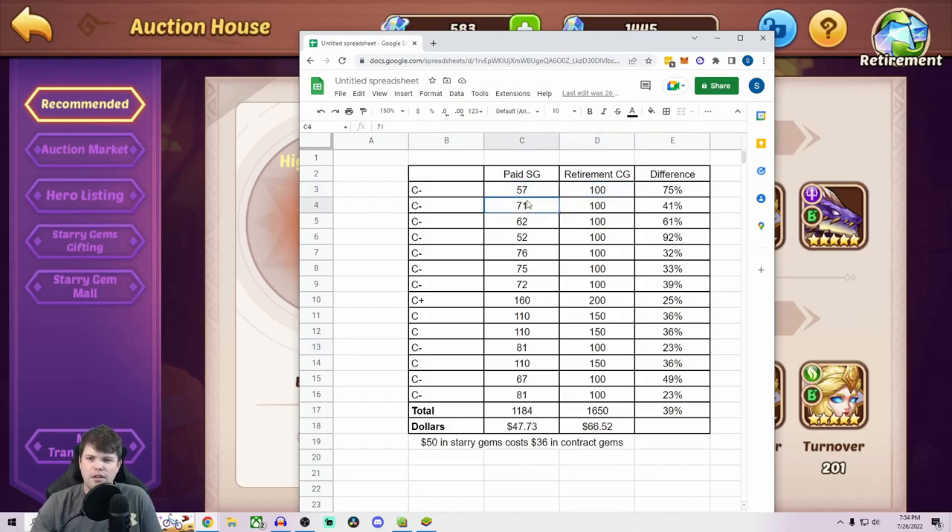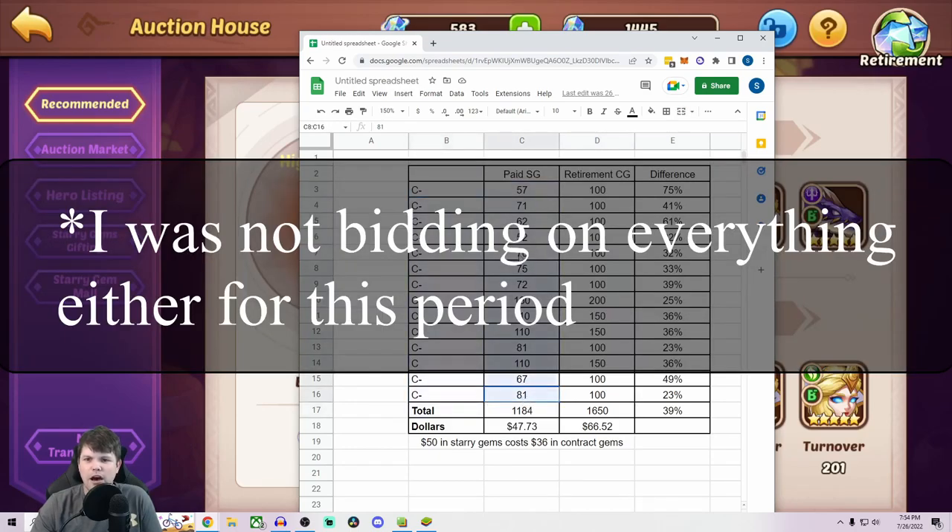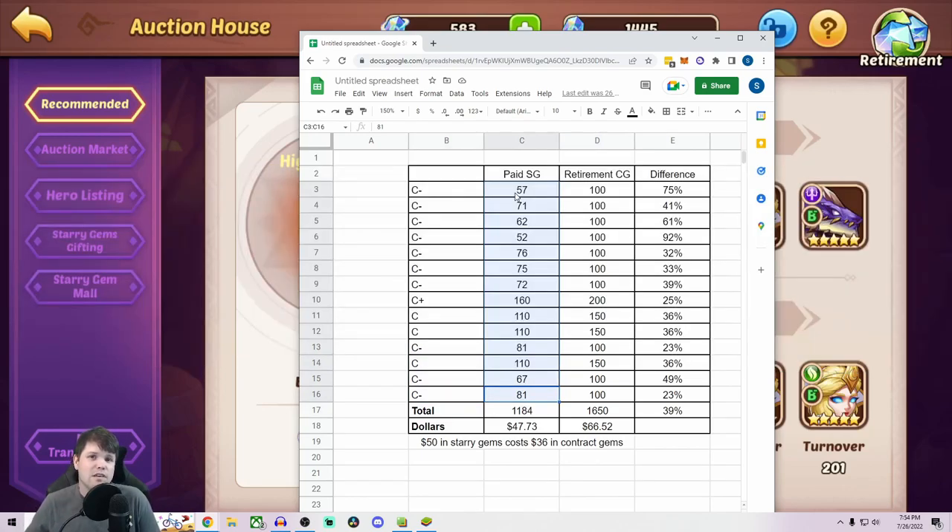You can see I've gotten some really good deals — like 57 starry gems for a hundred contract gems, 52 starry gems for a hundred contract gems. And in total, this is only over a 24-hour period. I will say this is a week where there's an awakening event, so supply of heroes is really high and I'm getting some very good deals. I was paying 1,184 starry gems and the retirement conversion is 1,650 contract gems — basically a 39% increase in value. A $50 pack in starry gems would only cost you $36 in contract gems, which is a very substantial difference.